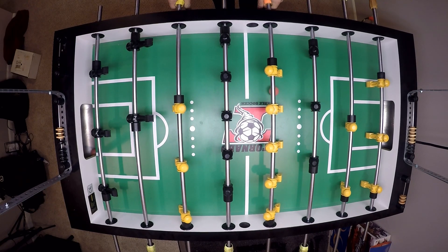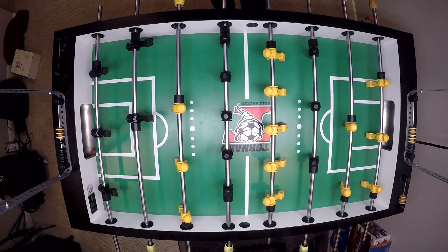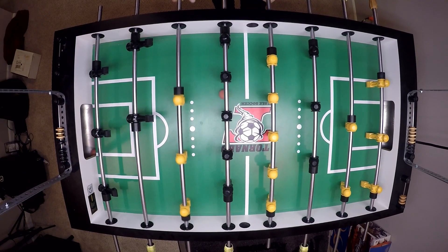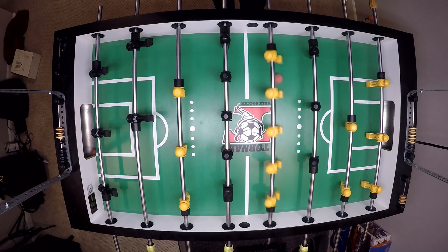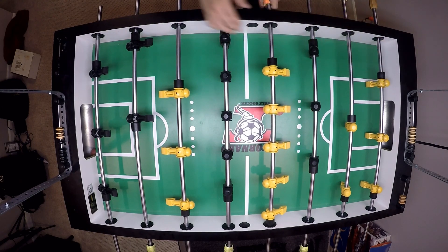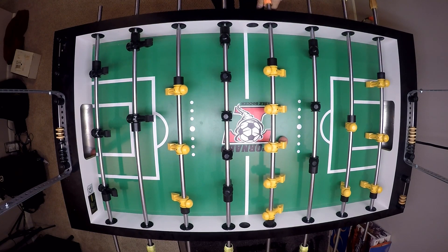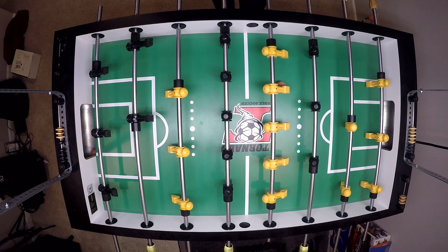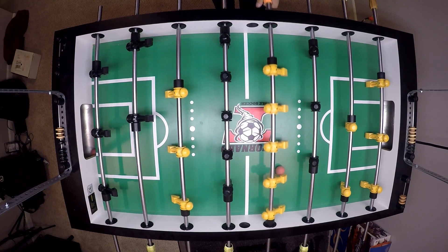Why is this important? Say the ball is flying around the table and you're in a match — all of a sudden you're able to grab the ball on the fly. You know exactly where the ball is going. You can pin it from either direction and you'll be able to move the ball much better knowing where it is. You're going to want to do that on essentially these three rods and even the goalie rod. The reason is just general ball control — you need to be able to do all of the things on the table that you'll be required to do in a match.